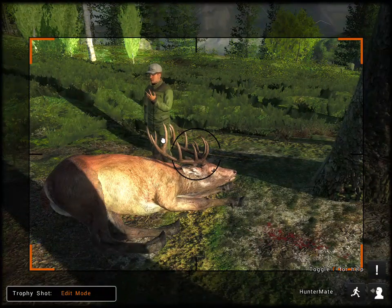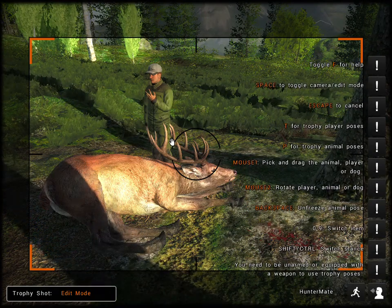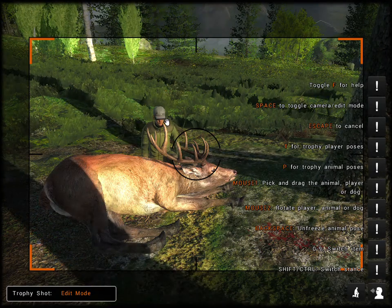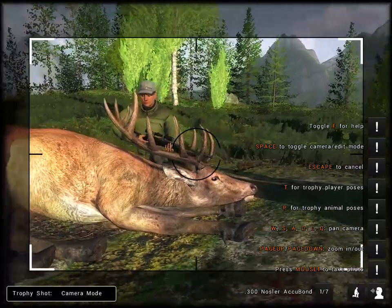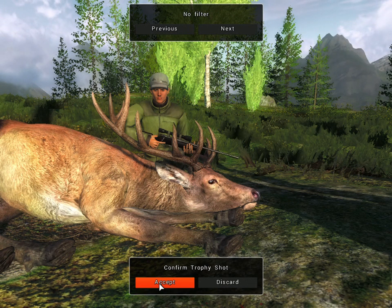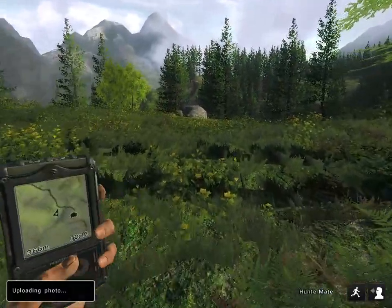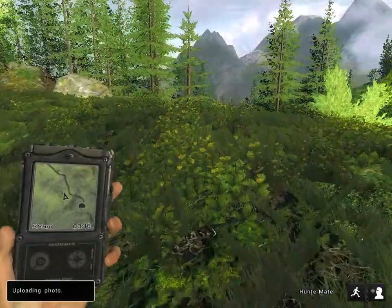Perfect. Now I just have to move. That looks good — accept it, and we are going to sell. Perfect, this is working out. We've already bagged one animal and we're not that far. To keep up this rate, we should get quite a bit in the end.